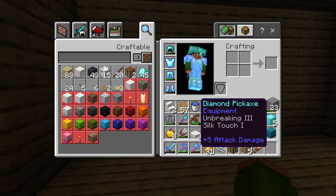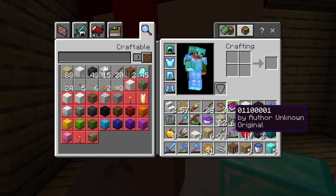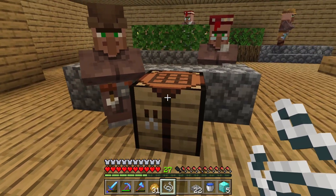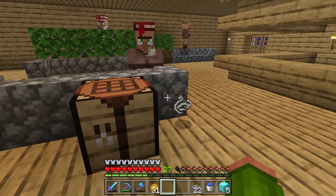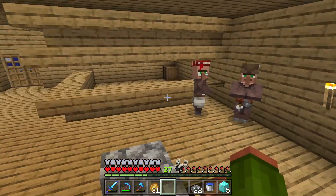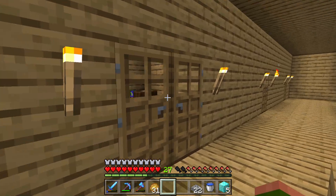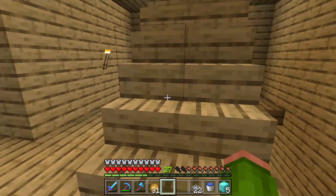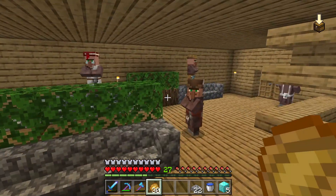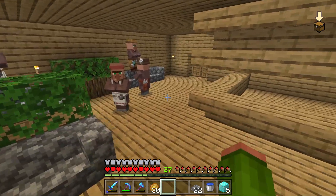I do have some resources here: some diamond blocks, a water bucket, and I also want to use cobblestone slabs to build this fountain. I'll set up a crafting table temporarily to craft some stuff. I don't know where all these villagers came from, but they're apparently chilling inside the building. I wonder if any of them want to go upstairs — I think it might be because it's not nighttime yet, so they just don't really know what to do.